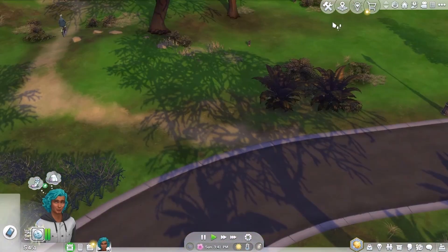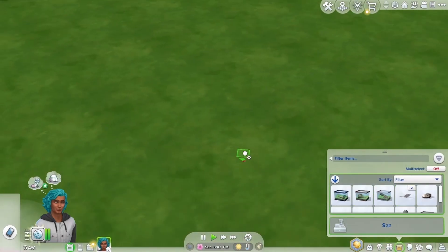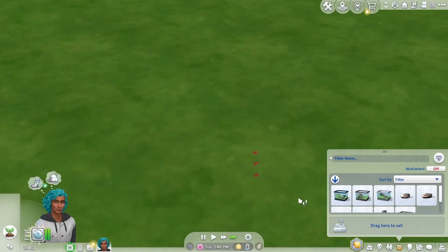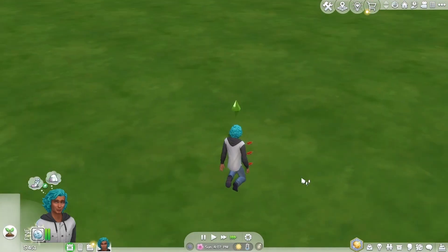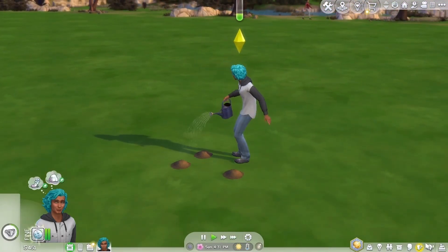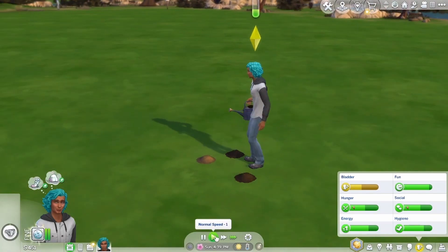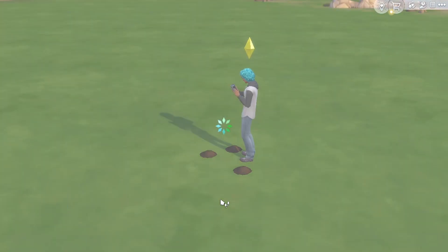There's a strawberry bush. Let's plant these snapdragons so we can start getting the gardening skill up. We want to collect a new metal. We might go to the park because he has to go to the bathroom anyway. So we might head to the park here in Willow Creek.